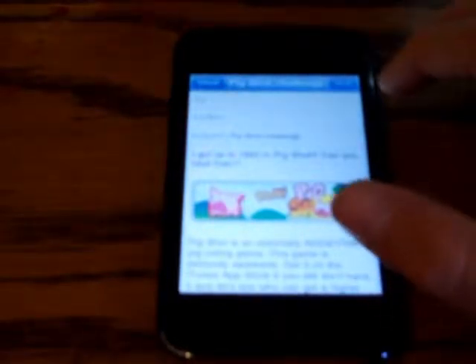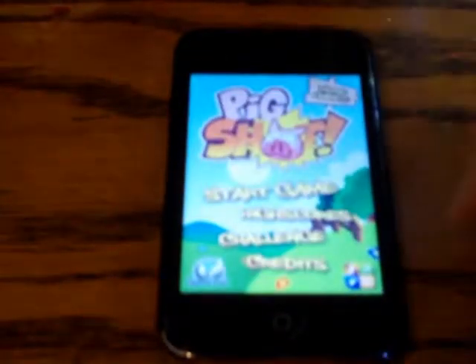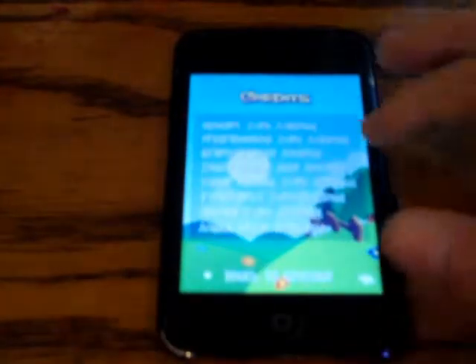Challenge is where you get to email your friends and tell them to beat your high score. And credits — it shows the people who made the game. Here it shows all that stuff.